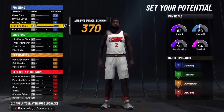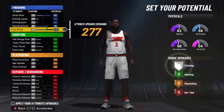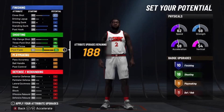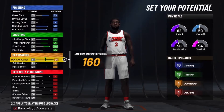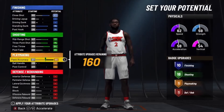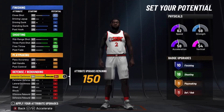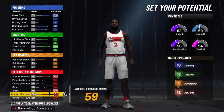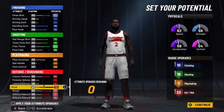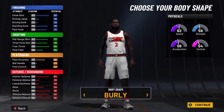For finishing: max out the close shot, standing dunk, and post hook — you get 10 finishing. Shooting: max out mid range, three ball, and free throw, and put your post fade to 55, so you get 18 shooting. Playmaking: just max out your pass accuracy — you're not going to need ball handle or post control because you won't be posting up with a shooting big. But you do need pass accuracy for when you grab a rebound and throw it down court. For defense: max interior, block, and rebounding, and put the steal to 59. You get 22 defensive badges — so 10, 18, 1, and 22 — total of 51 badges.